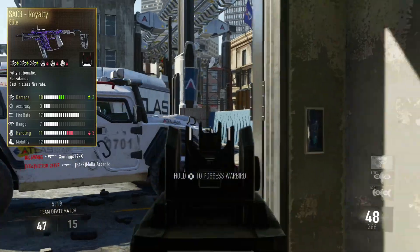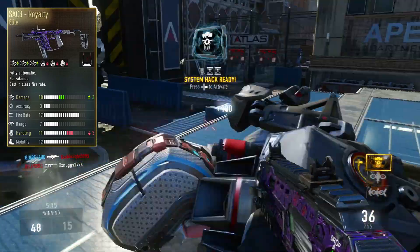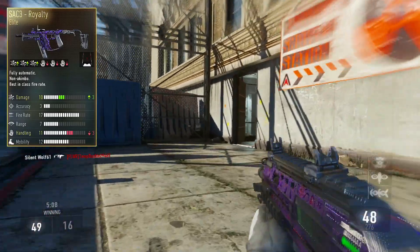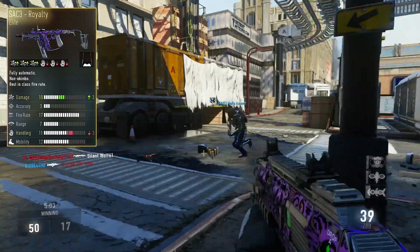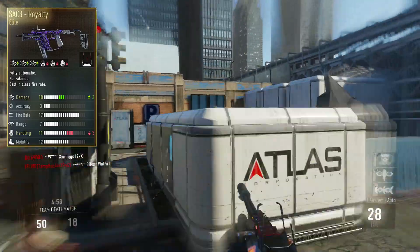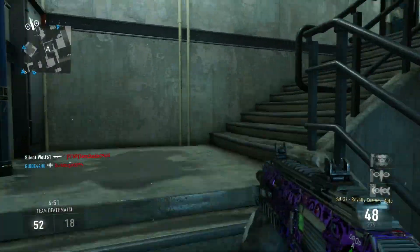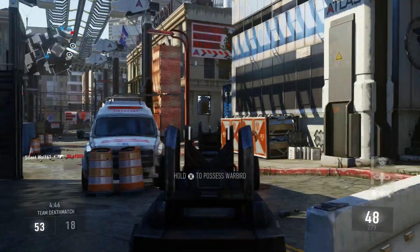The next weapon is the SAC3 Royalty. This weapon looks quite nice — it's got plus three damage, which makes it insane. This is the normal one-handed SAC version. It's got plus three damage and handling going down by three. This is my favorite submachine gun in the game, as well as the Speakeasy. It's one-handed and looks pretty insane. If you're going to open any supply drops, this has got to be one of the best things you could get.